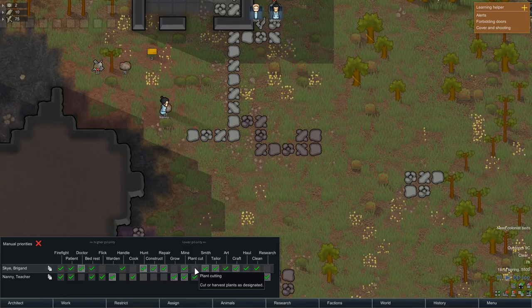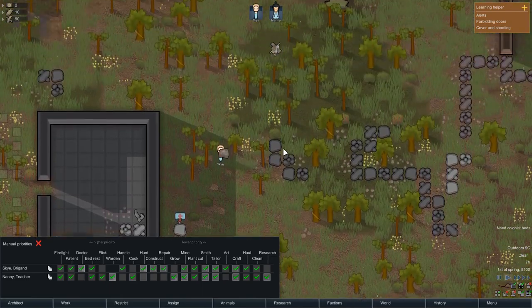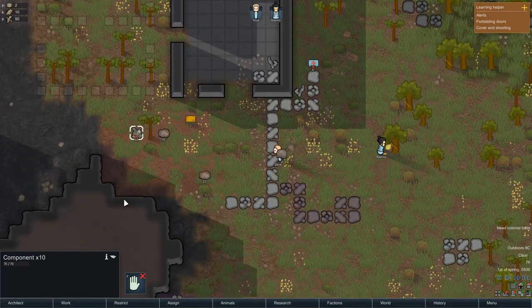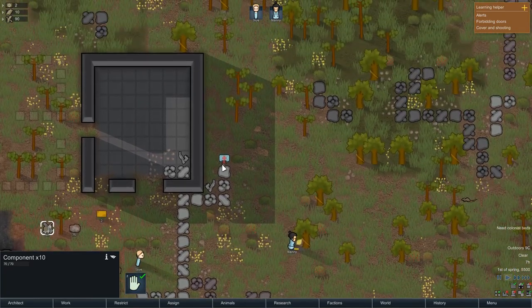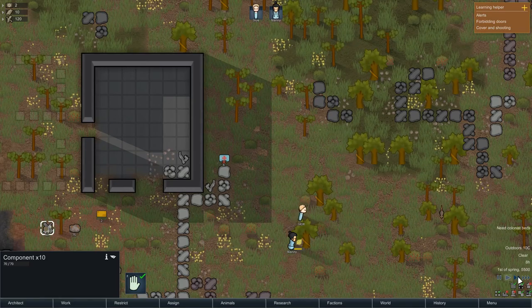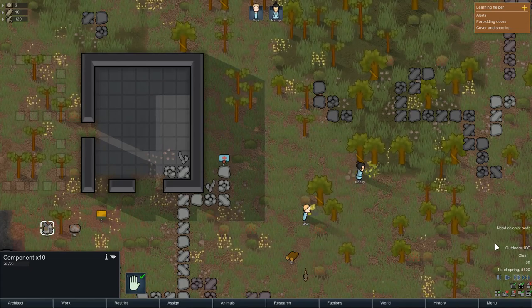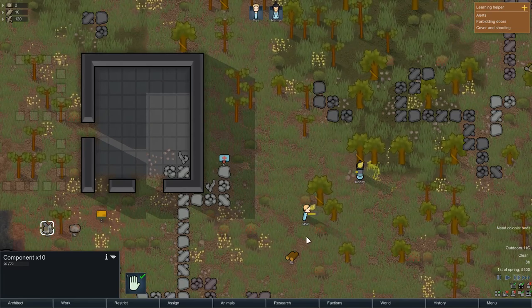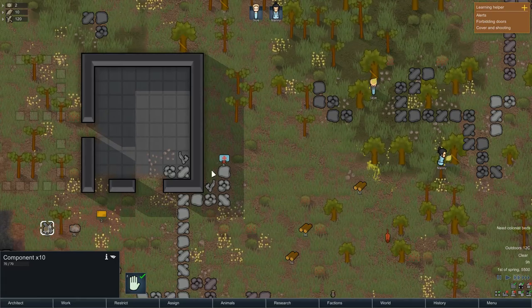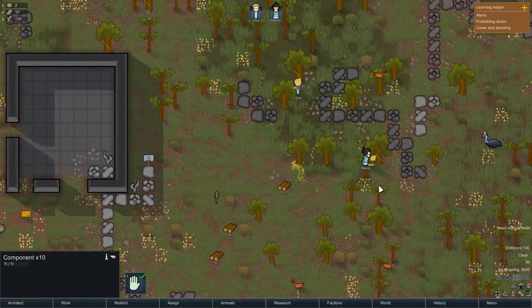Sky should also be doing plant cutting. We got nine components and a bunch of steel out of deconstructing that chunk. The medicine we'll leave where it is for now. Come on, Nanny — chop that tree down! Sky's getting onto it as well. There's a lot to do and we're already at 8 AM — it's going to be a long day. We're going to need 75 for a bed and a bunch for the walls, plus a bench.